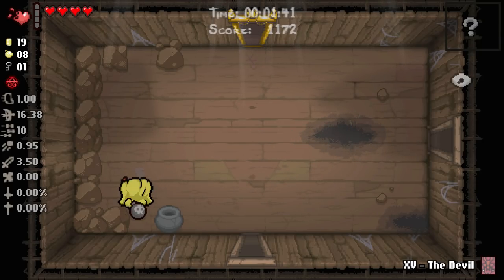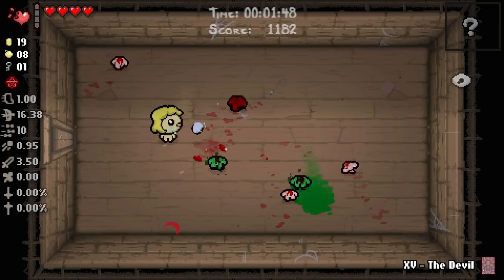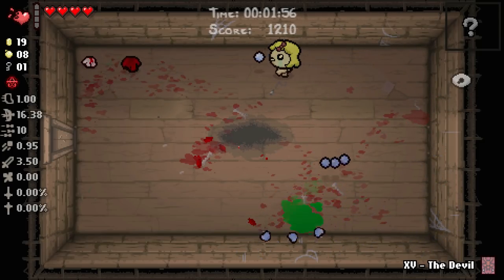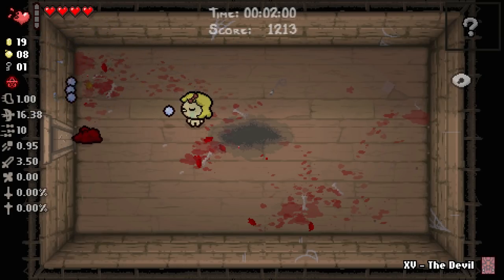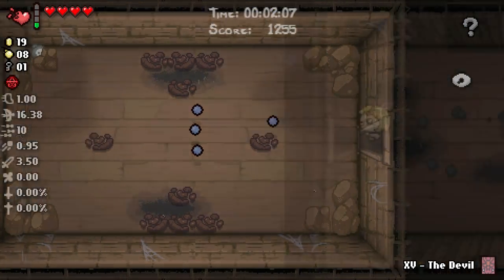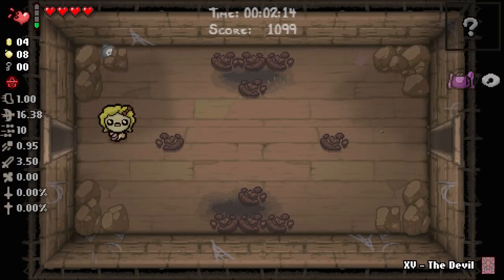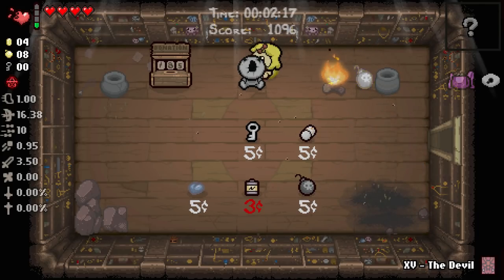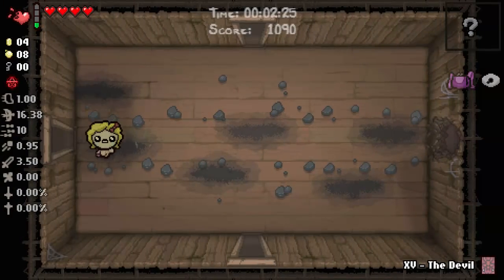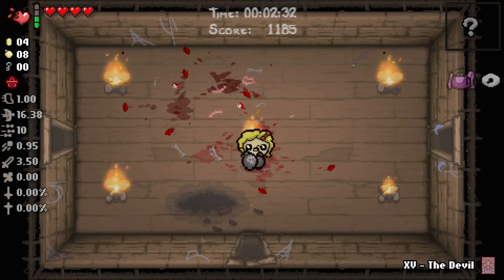With mod spotlights, we normally don't take the first or second floor item room, so I'm going to ignore that and take the second floor item room instead. Epic Fetus is a phenomenal item, but it's a little boring — the only synergy it might do is give us three shots falling from the sky. I'll take Mom's Purse though. Let's eke out more benefit — we still have a super secret room on this floor somewhere.